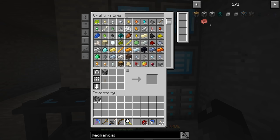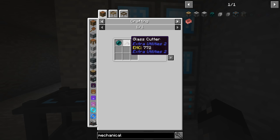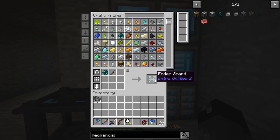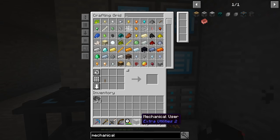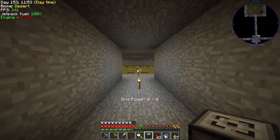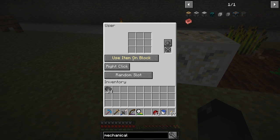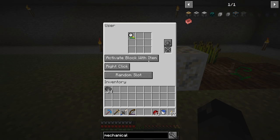Let's try crafting a mechanical user. We need a resonating redstone crystal, which we don't have yet — that's crafted using a glass cutter on an ender pearl. Three iron and a stick makes the glass cutter, then glass cutter plus ender pearl gives us eight ender shards, four ender shards gives one resonating crystal, and then we can make the mechanical user. Very easy.